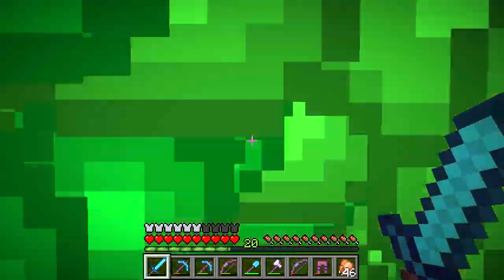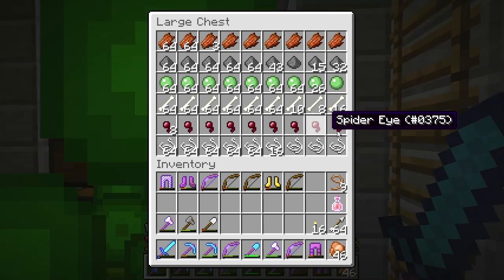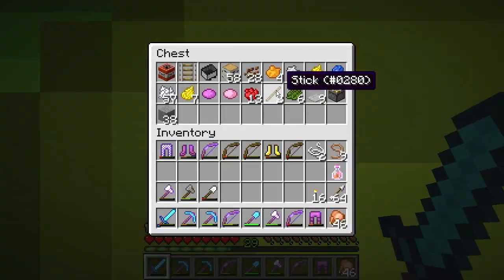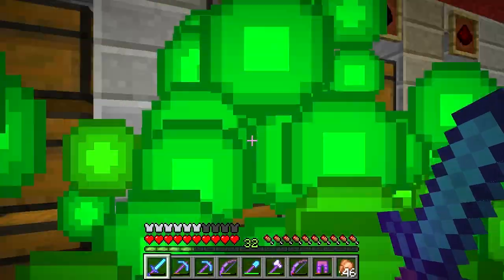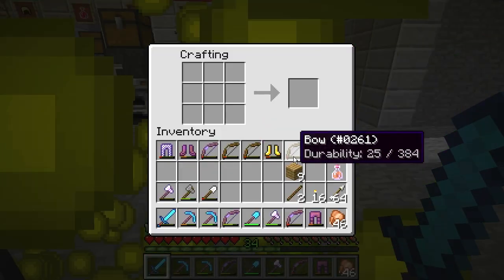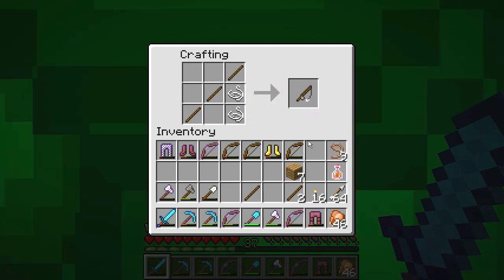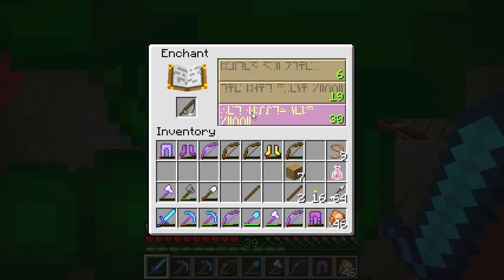Let's go enchant our fishing pole. Hopefully we can get it at level 30. I'm going to need to pick up some string, and I'm going to need some steaks — there are steaks here but I need more. Alright, there we go — fishing rod, and then finally stick an enchantment on it. Boom.